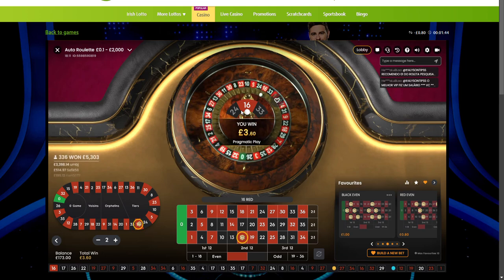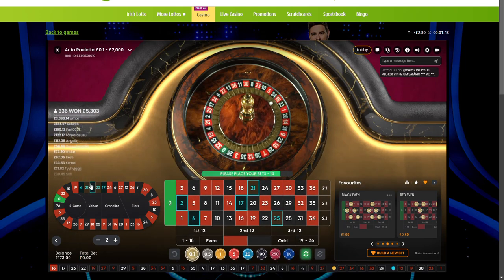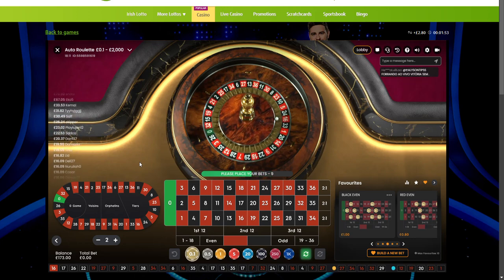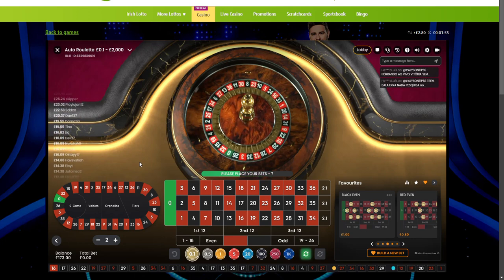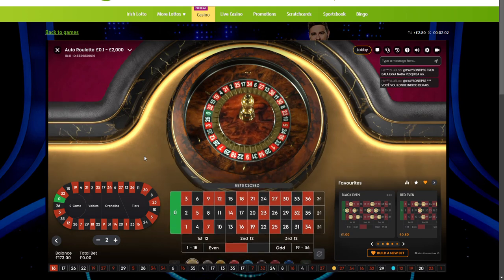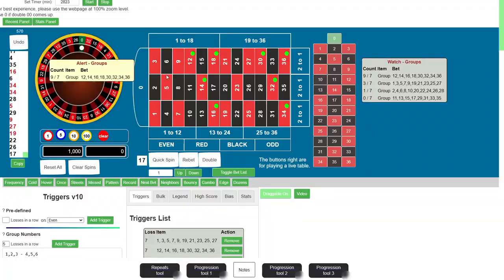I got hit on the first spin — beautiful. But sometimes this particular group, red even, can go missing for a really long time, which it did three times. It was the only one that went missing for 20-plus spins. All the other groups went all the way to 15 or 16 misses, but red even went all the way to 28, 23, and 20 misses. We got hit on the first spin, so that's beautiful.